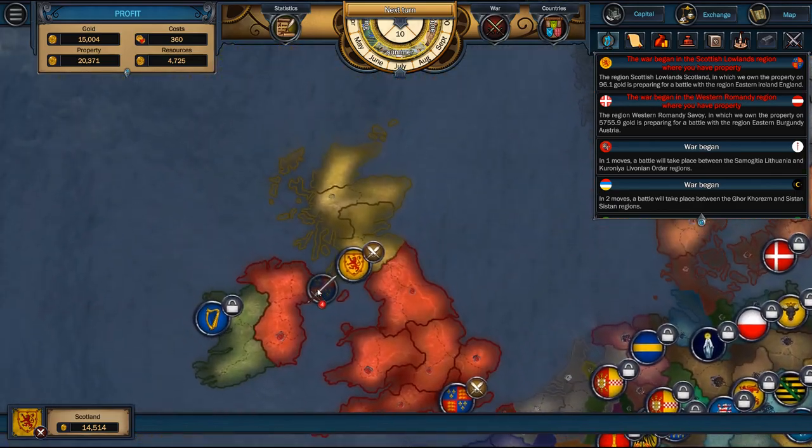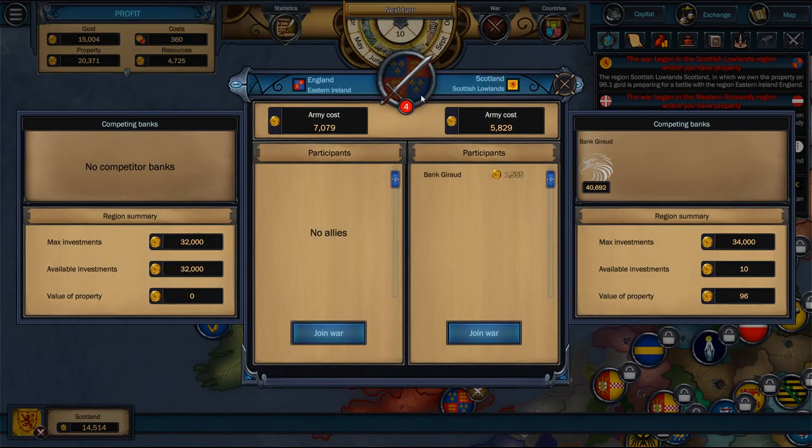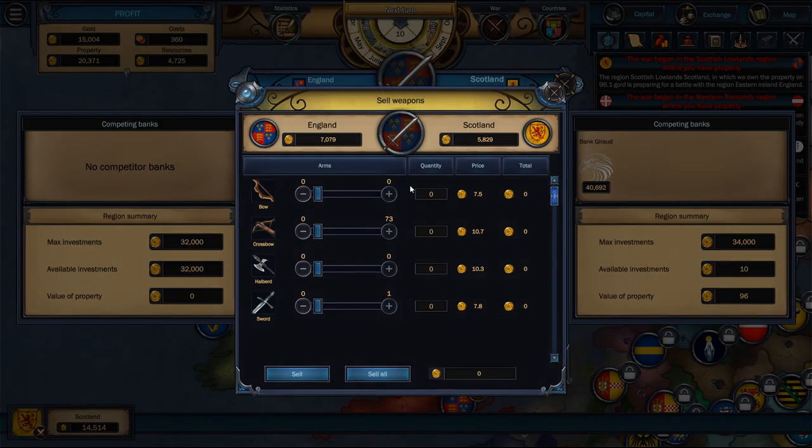Wait — what is this? I completely missed this. War began in the Scottish lowlands where you have property. This is no good — we've got to make sure we fight this. When will this happen? Four turns. We've got to invest in here. There's also a bank over here helping us out. I'll invest in this too — I'm going to set up some weapons. You can have all the crossbows, you can have my one sword.